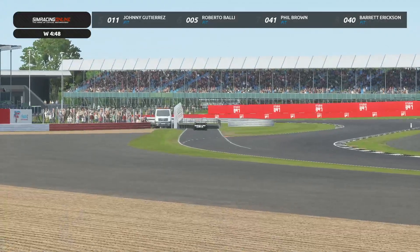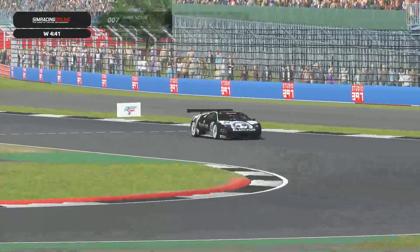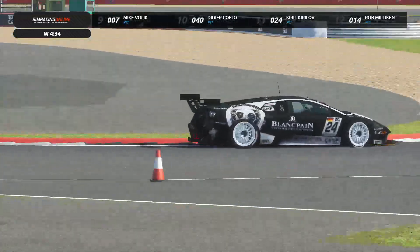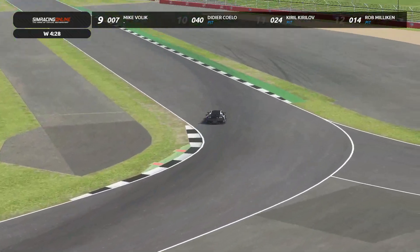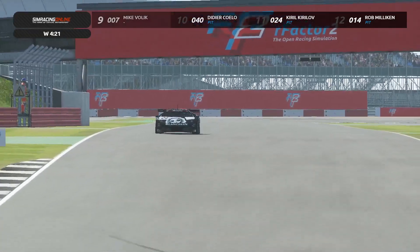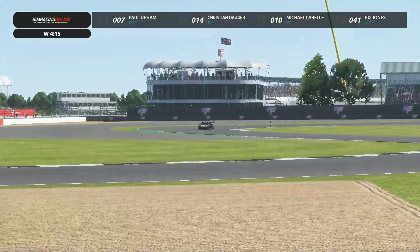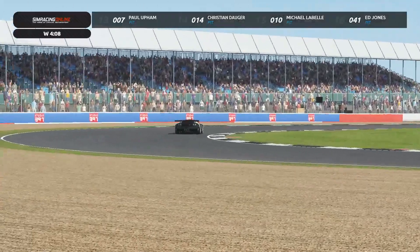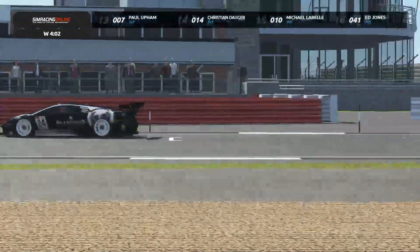As we go into the five-minute warm-up session, Johnny Gutierrez, Roberto Balli, and Phil Brown are the first cars out of the pit lane. We are sure these cars are faster than the GT3, and the reason is — as Ricardo said — these cars mount bigger and more powerful engines. The Murcielago, for example, mounts a V12 engine. GT3 cars nowadays are limited to a certain amount of horsepower, whereas these GT1 cars were well over 650 horsepower — a terrific machine.